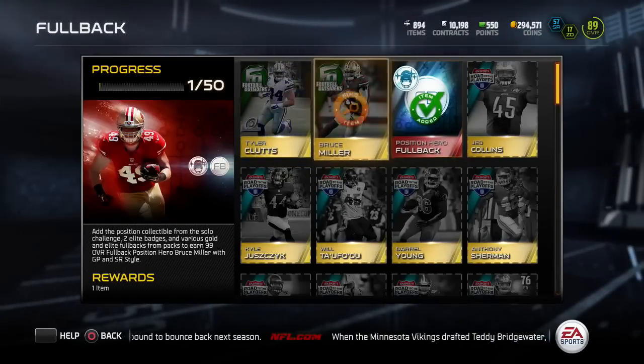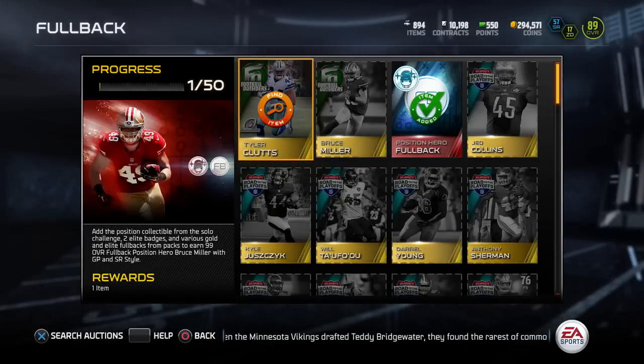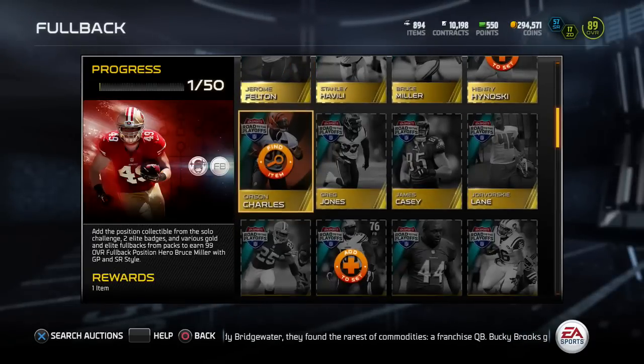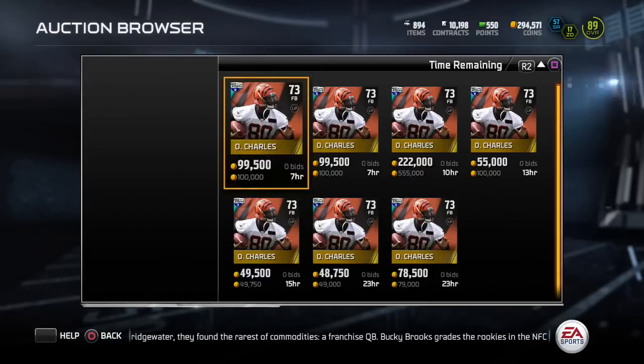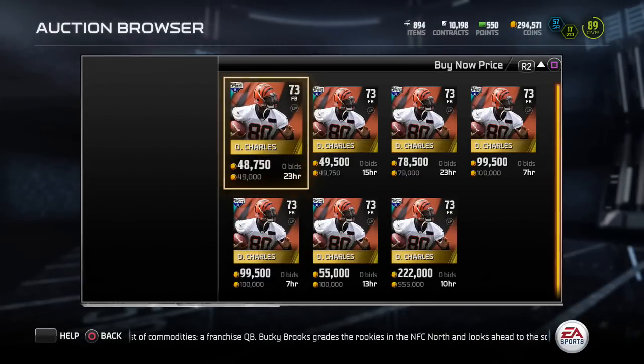For the fullback set, there are some really high-priced items. I've already done the solo challenge for that one. What's rare in this set that I noticed right away — here he is — Orson Charles Road to the Playoffs. Look how much this is currently going for: 49,000 coins for a gold fullback.